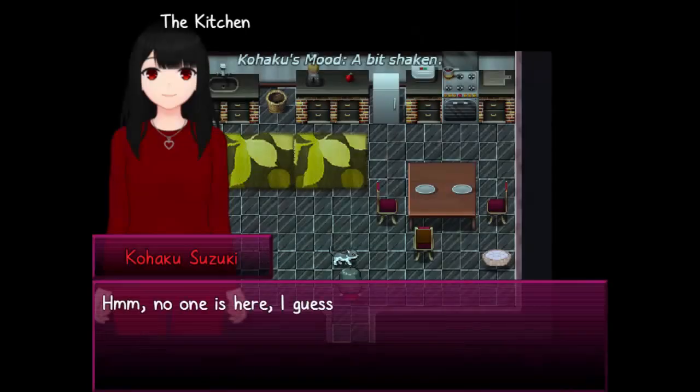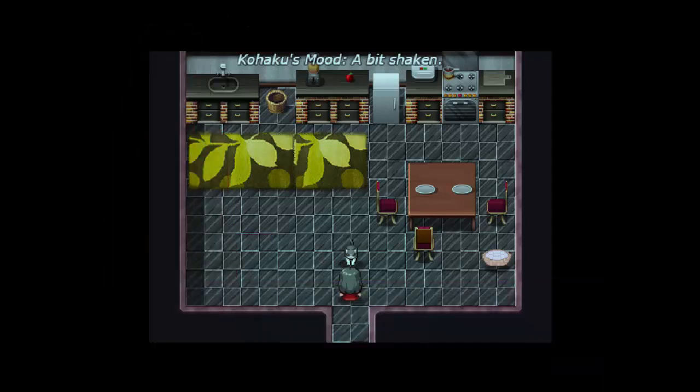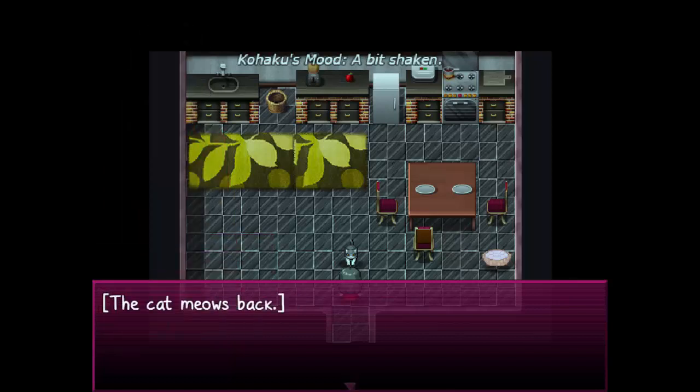Is this the kitchen? Yes. Hmm, no one is here. I guess mom and dad are still gone. Oh, there's a cat! Hello. Well, hello there — I don't remember having a cat. His name tag says Hoshi. Well, hello, little Hoshi. It's close to mine, because my cat's name is Roshi — spelled the same, just with an R instead of an H. The cat meows back.